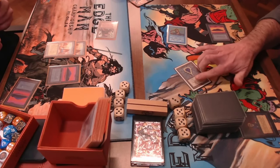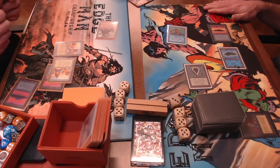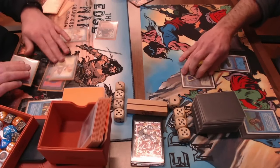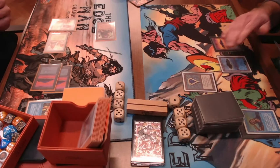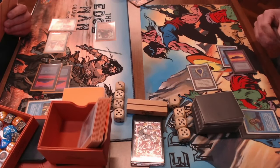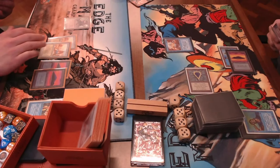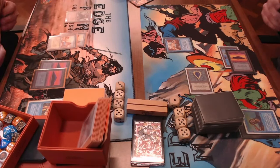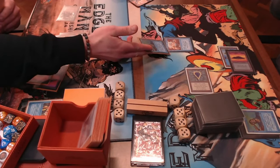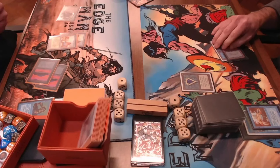Henk attacks again with Mishra's Factory. Clovis responds with a Psionic Blast to take care of the Factory — or will we see a Counterspell or Red Elemental Blast post-sideboard? He uses a Counterspell but takes a damage from City of Brass, dropping to 16. He draws for turn and finds a Serendib Efreet, casting it with three mana. A 3/4 flyer, a great blocker for the Factory. Henk fires back with a Psionic Blast on the Serendib, dropping to 16 himself, and then taps two blue for a Time Walk, cycling it away.